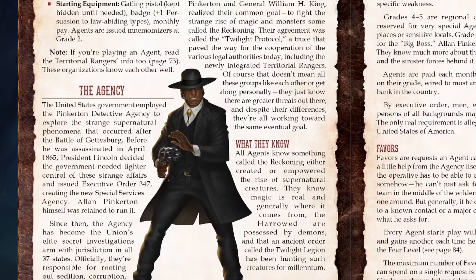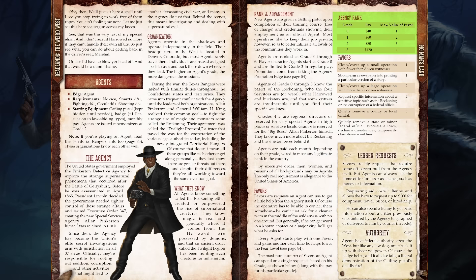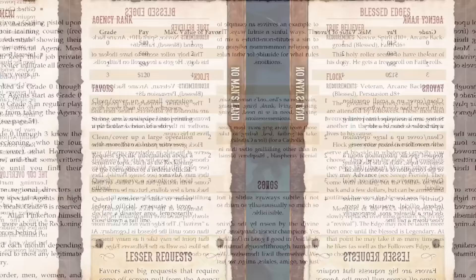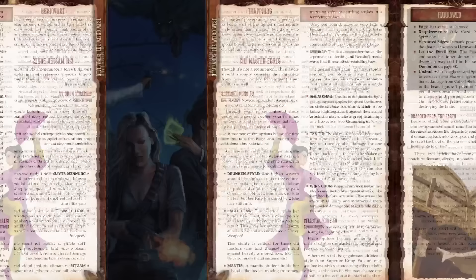Circling back to character types, several come with a lot of unique options. For Agents, you belong to a federal administration called the Special Services Agency with jurisdiction in all 37 states — think of them as the 1884 Men in Black, with special ranks from 0 to 6 and a system of favors you can request from agency field offices, ranging from gear to key investigation information. Chi Masters, which I find the most problematic in the setting, require the martial artist edge. Aside from being depicted as mystical Chinese people, I actually like the underlying concept of people from another land fighting for human rights and dignity.